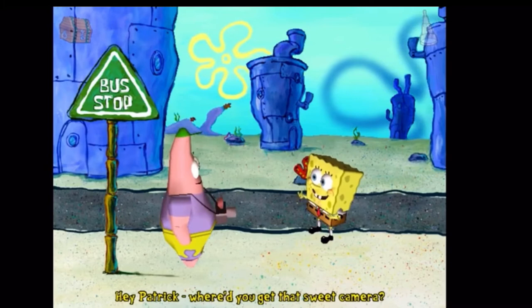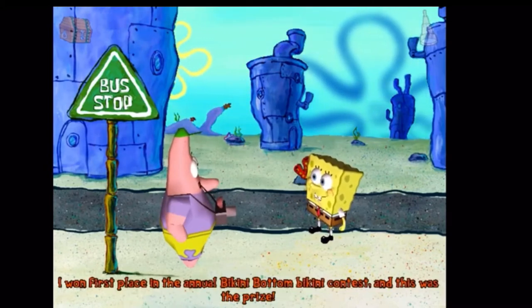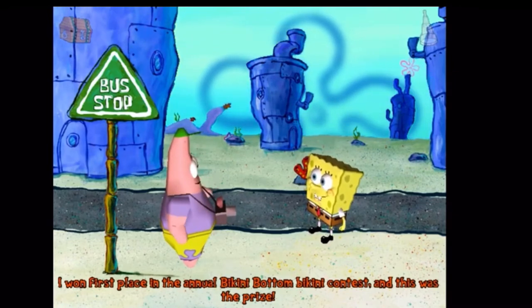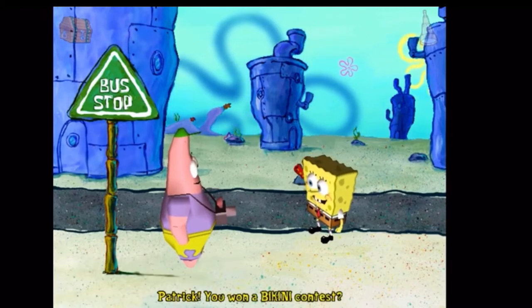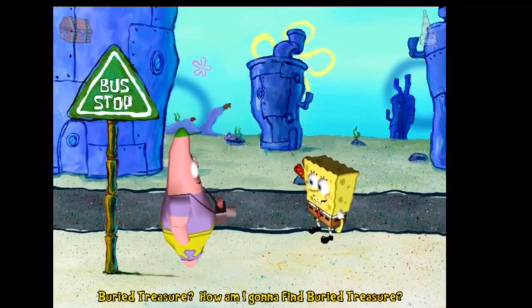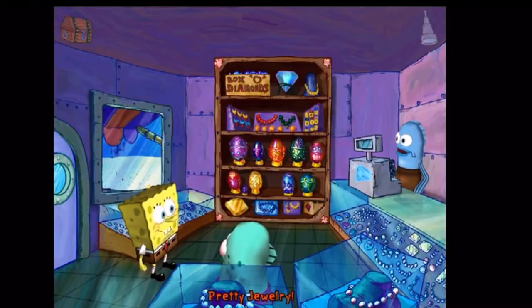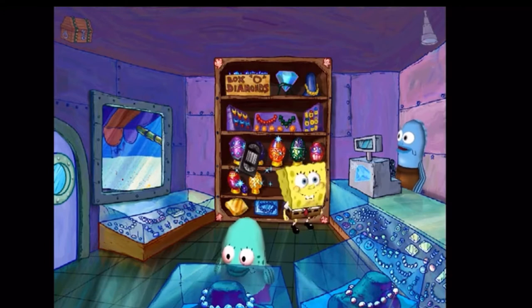You gather ingredients from around the restaurant, wash a plate, and then present him with the glorious burger. He then tells you that you can get to Neptune's Paradise by taking the route at the bus stop. When you get there, you find Patrick with a sweet camera that he won in a bikini contest, supposedly for having the most unique figure. However, a new problem arises when you realize you don't have any bus tokens. Patrick comes up with the genius idea to find buried treasure to pay for the bus ride, since the Flying Dutchman's buried treasure is somewhere at Goo Lagoon.